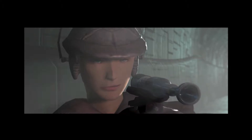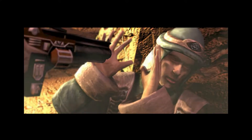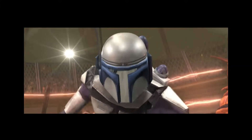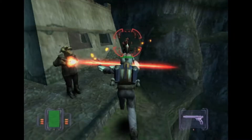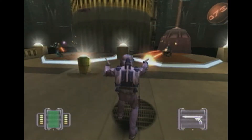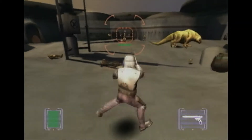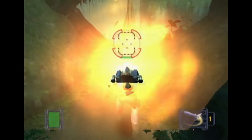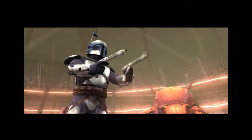Today we have something special: Star Wars Bounty Hunter. It's a game that I absolutely love. This little intro cutscene is playing — it's neat. If you're unfamiliar with the game, it came out in 2002 on PS2, GameCube, and PC, though I'm not sure if the PC version came out the same year. In this game you play as Jango Fett, the infamous bounty hunter from the prequels, who's the father of Boba Fett from the original trilogy.